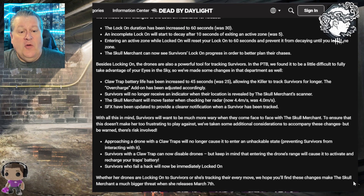The Skull Merchant will also move faster when checking her radar: 4.4 meters per second, up from 4.0. Previously she was moving as slow as a survivor while checking radar; now she's closer to the Huntress's base speed. The fastest killer moves at 4.6 meters per second by default, so this is much less of a penalty. SFX have also been updated to provide a clearer notification when a survivor has been tracked.